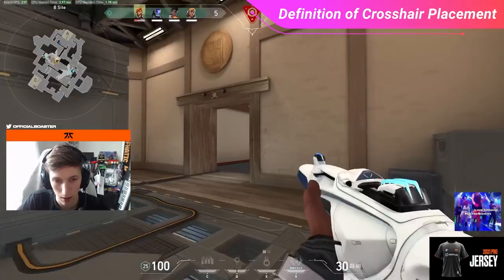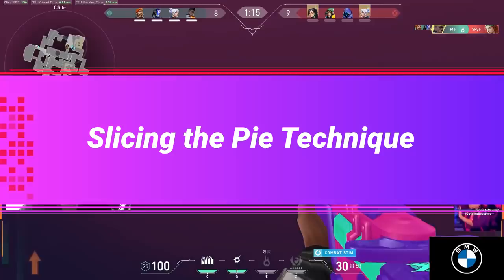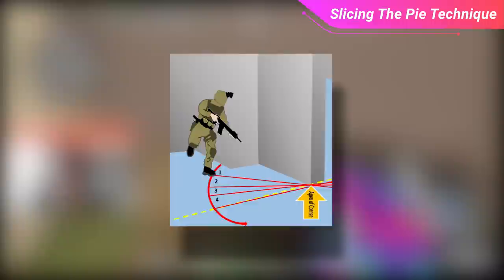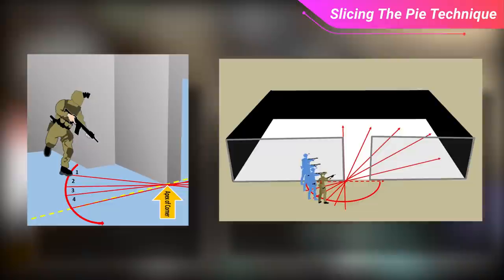Now that we've discussed the basics of crosshair placement, let's move on to some more advanced techniques. Let's start with one of the most common: slicing the pie. This technique is actually a real-life tactic used by the military when clearing rooms, using a corner or door frame as an access point and periodically moving left or right to gain vision of a new segment of the room.